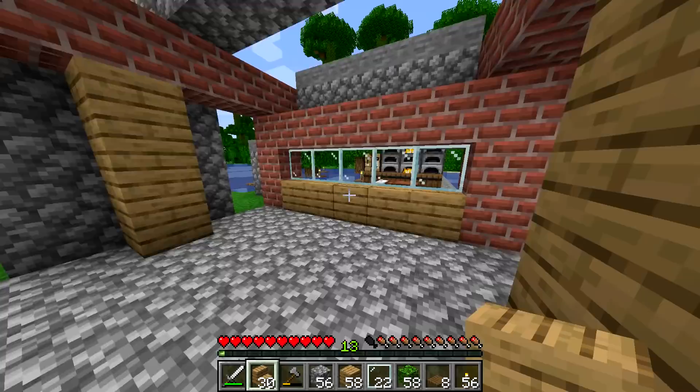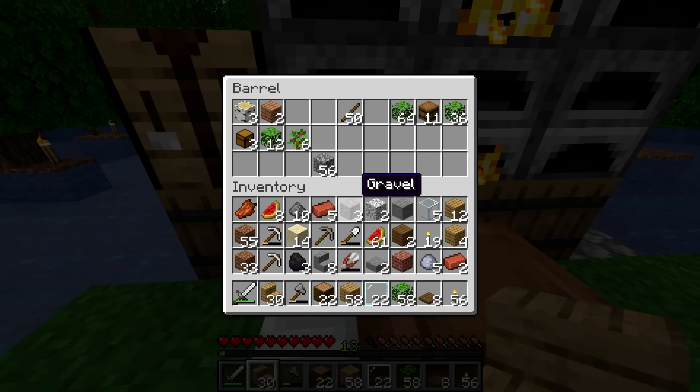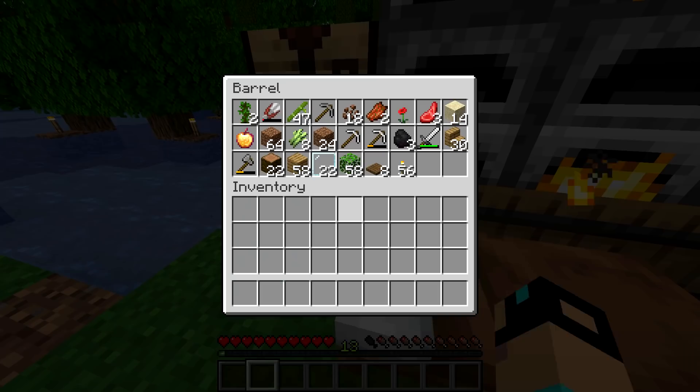I'm not sure what to do with this wall — it's an awkward shape. It could be one of those situations where we use fence. We don't have any spruce wood left, so maybe some jungle fence will look good just to mix up the material. My inventory is a mess — I'm going to clean it up. I need a pick, a sword, and torches.